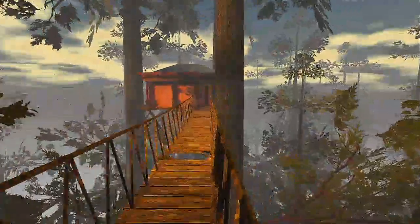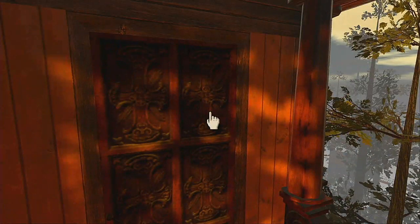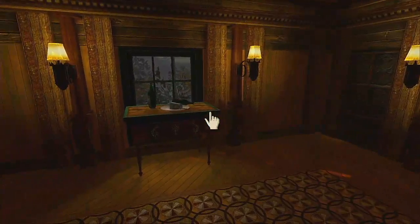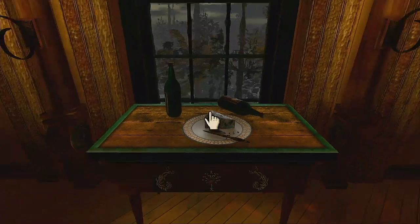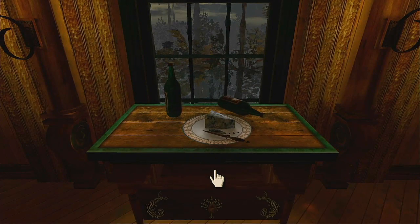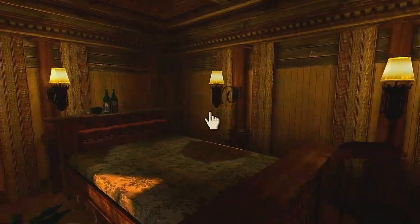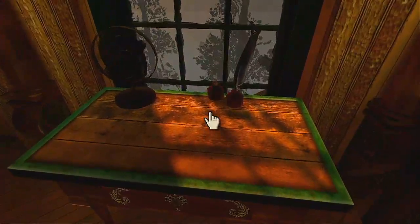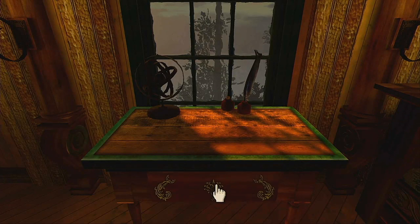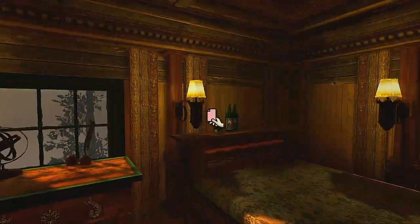Two directions to go, we'll go this way first. This room seems to be a bit different in construction. This must be one of the brothers' rooms. Achenar. And now we have a red page.